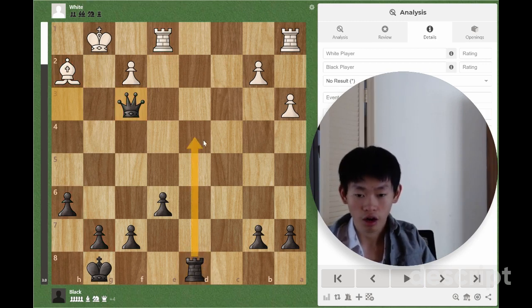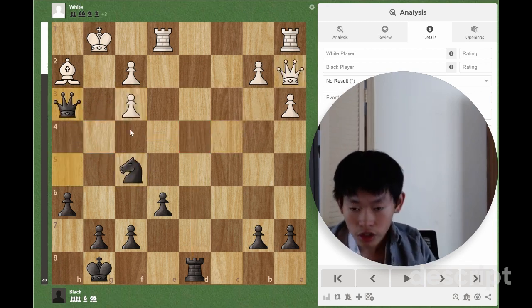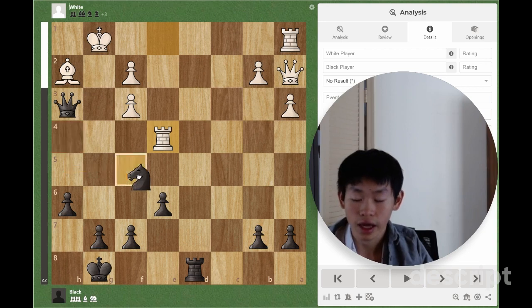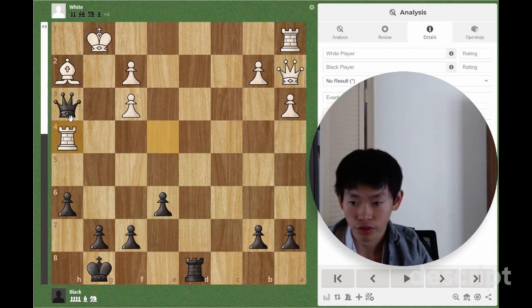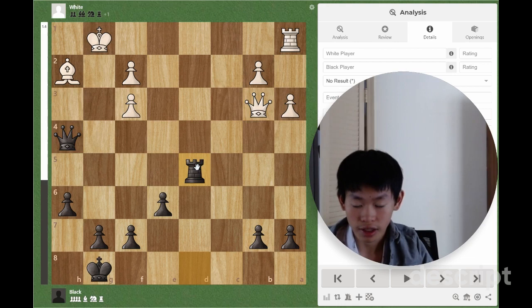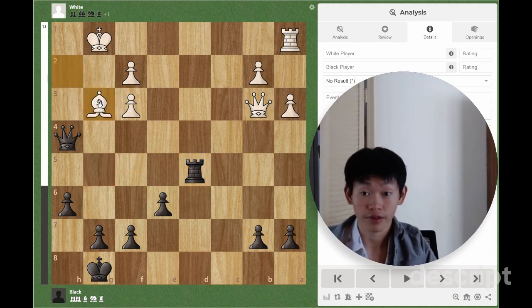We are also up a bunch of pawns, and the most important thing is that our rook is coming to D4 and White's position is very unsafe. In the puzzle, White plays Rook E4, trying to stop Knight H4. The idea is that after Knight H4, White will play Rook takes H4, Queen takes H4, and White has an extra bishop. Even if we try to attack the White king, White can just play Bishop G3 and have a pretty safe kingside.